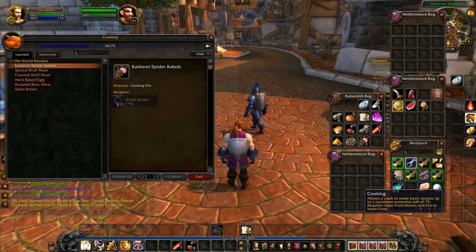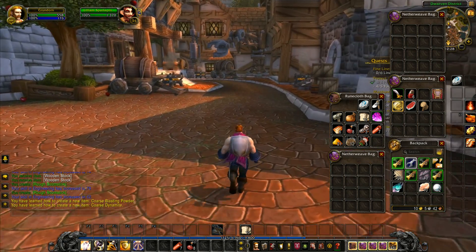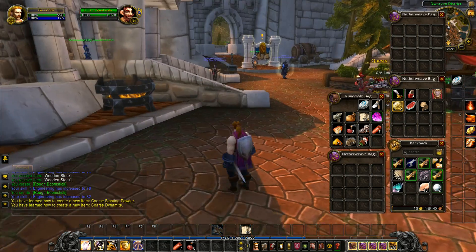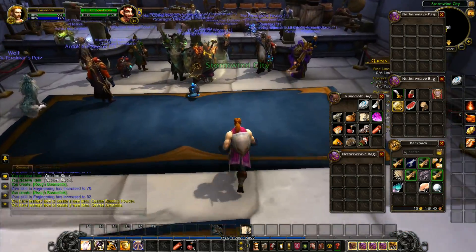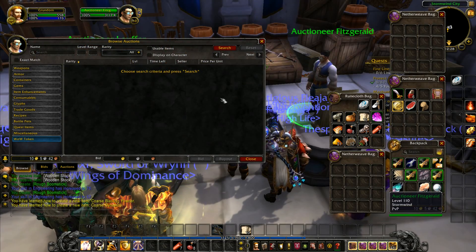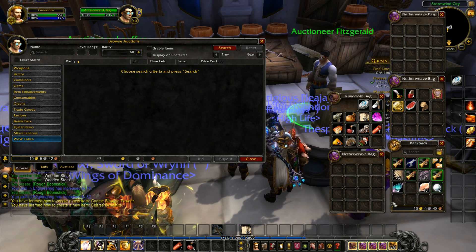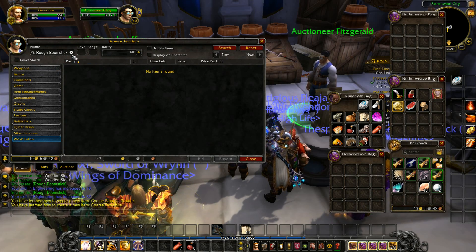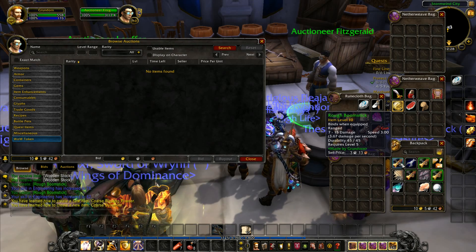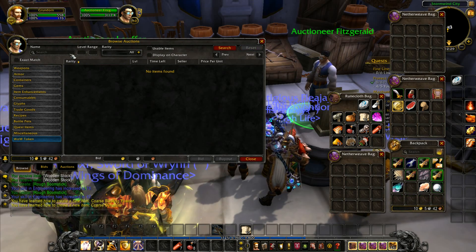Coarse blasting powder requires coarse stone, which you don't get until later on. Now the rough boomstick — I'm just going to show you the auction house for those who don't know it. We speak to Auctioneer Fitzgerald. I don't actually have Auctioneer loaded on this character — I use it on my auction character all the time. There's no one selling a rough boomstick on the auction house. I moused over it, held shift, clicked and searched — nothing coming up.